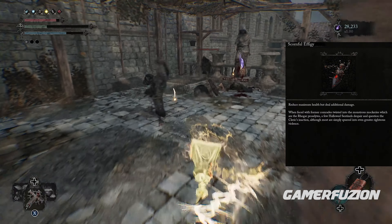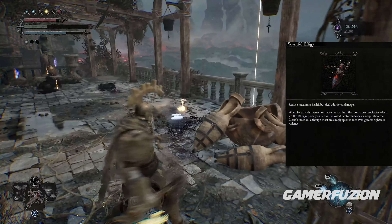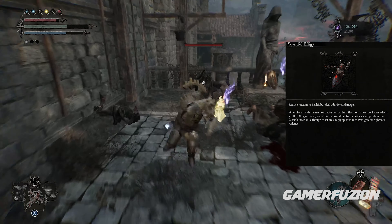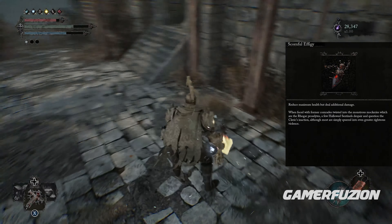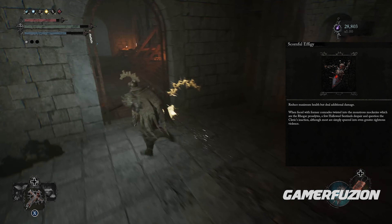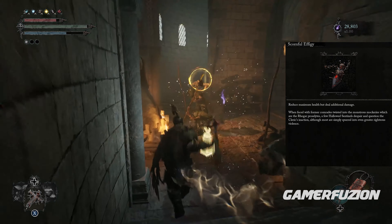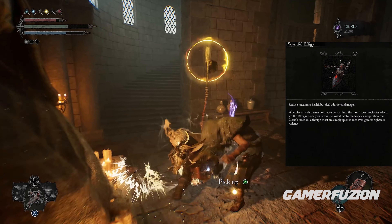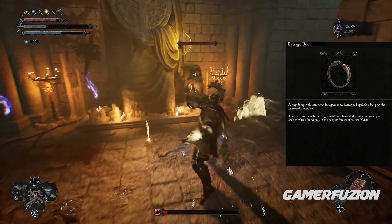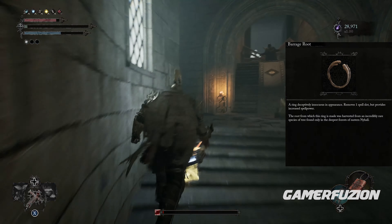We're going to be using the Scornful Fang pendant. This is for players that want to risk everything and gain everything at the same time. It's going to give you an additional 50 to almost 80% additional damage to all of your spells. Of course it's going to reduce your health — that's why this build is not for everyone. It's for the one that wants to risk the biscuit to gain that extra sauce. We're also pairing it with the Barrage Root, which removes one spell slot but massively increases your power.